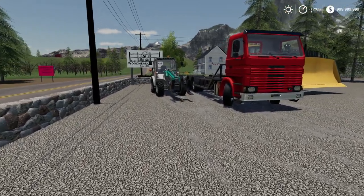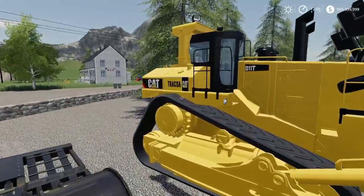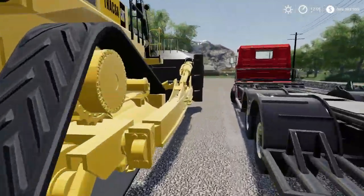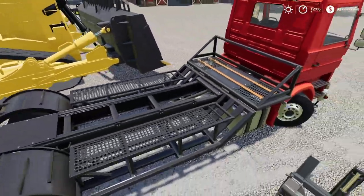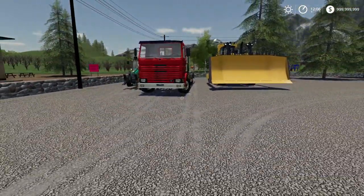So guys, we kind of have a special one here and we are obviously doing some cool stuff this video, like moving over this D11T. I don't really know how exactly because I really don't know. I think just this front blade attachment weighs more than this truck does. And this truck, as you can tell, has more than just four wheels.